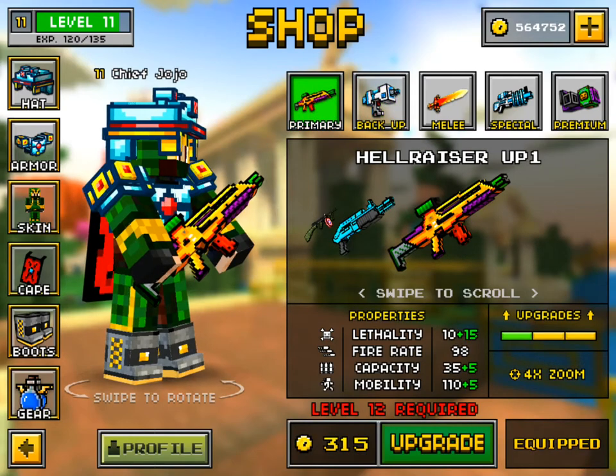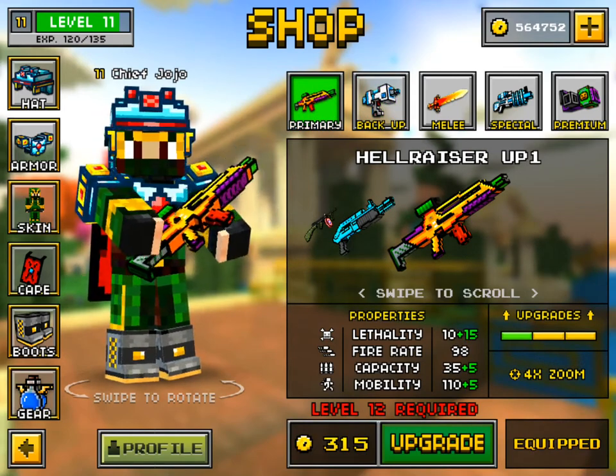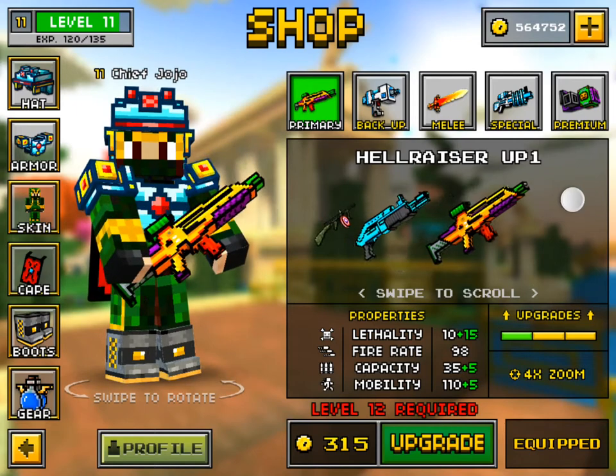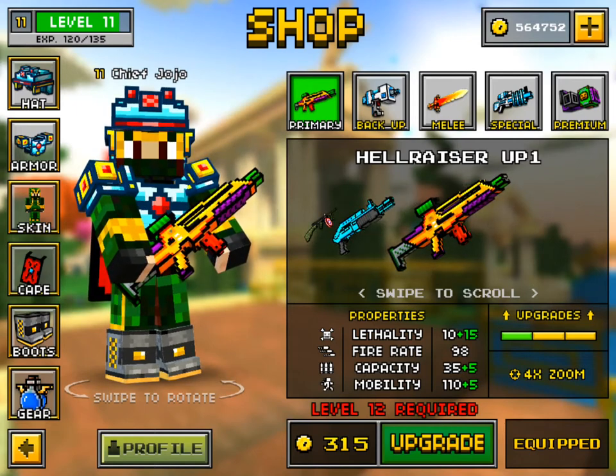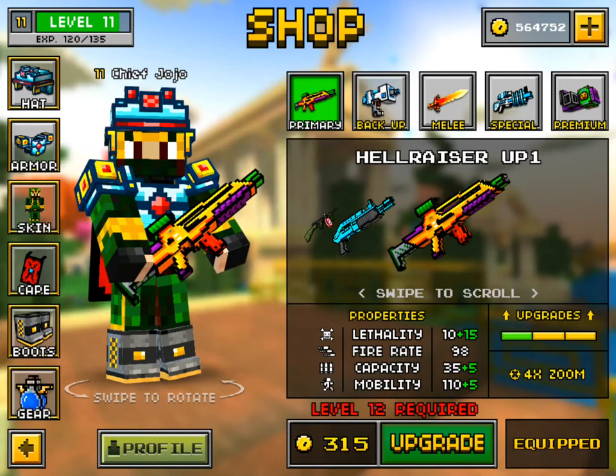Okay, so this is the gun — the Hellraiser. It has a lethality of 10, fire rate 98, capacity 35, and mobility 104. Yep, level 12.